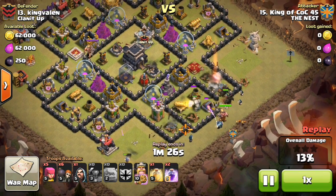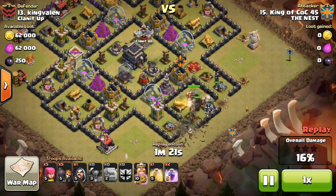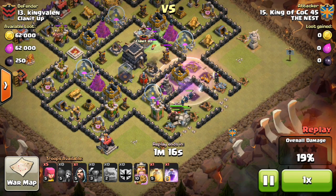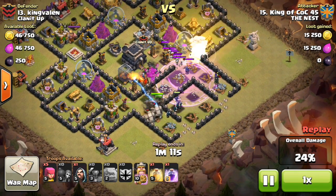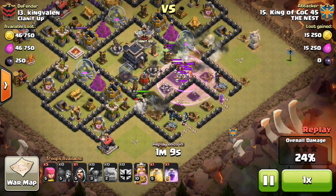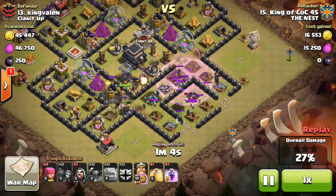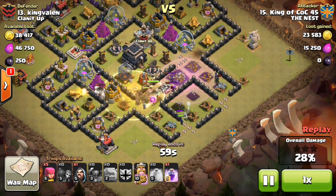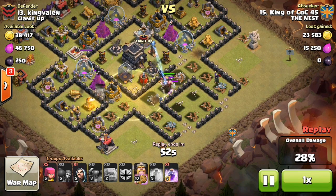I drop all 3 PEKKAs. I'm so used to go-wipe now that I know where they're going to go. I drop a Rage spell — it doesn't catch the King or PEKKAs, but it still catches some Wizards. That spell was mainly for the Wall Breakers. Then I drop a Heal spell on the troops, but I should've realized they were going to go to the CC — still, it helped those 3 Wizards out.